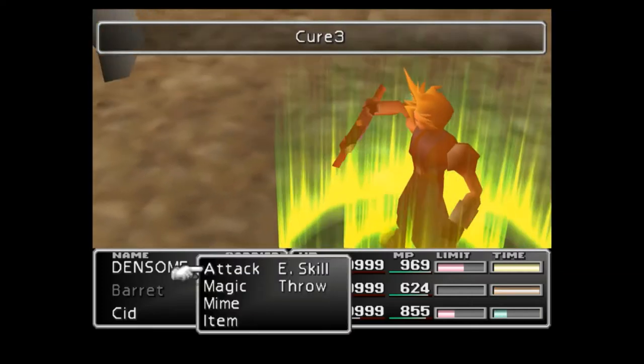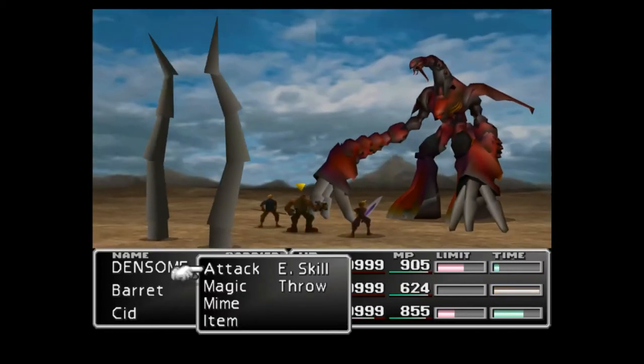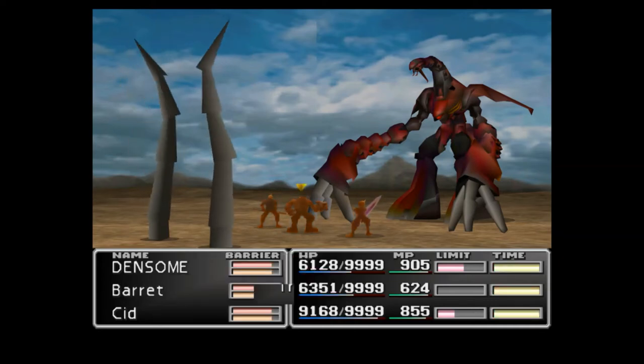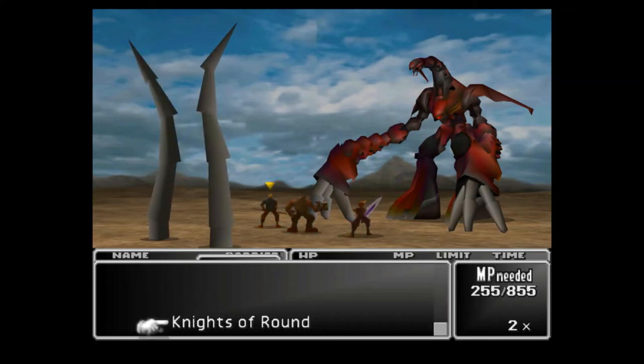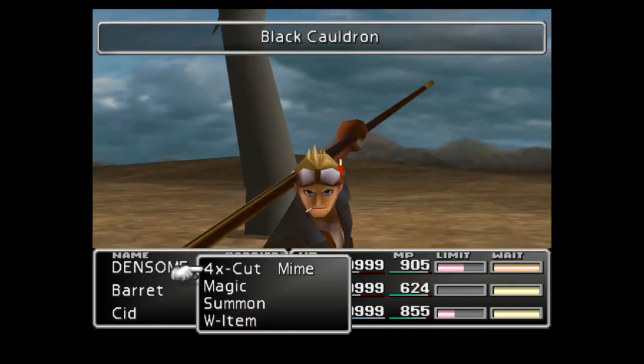If you use Knights of the Round or something like that, he will usually counter immediately with Ultima, which is really bad. But if he's paralyzed he won't. That's obviously what we want — which is why we go for Hades first, and then Knights of the Round, because Hades will paralyze him.